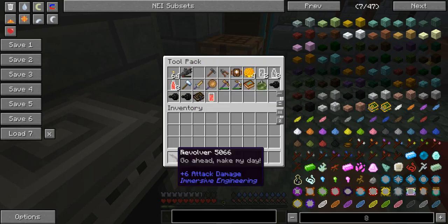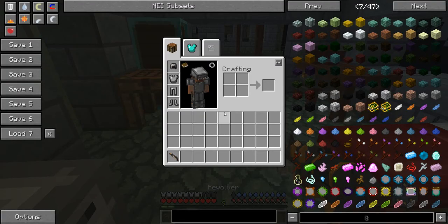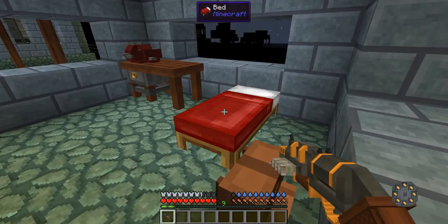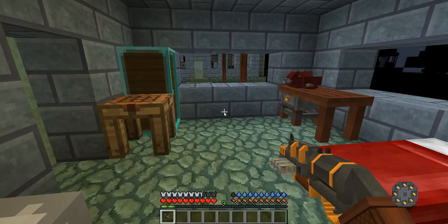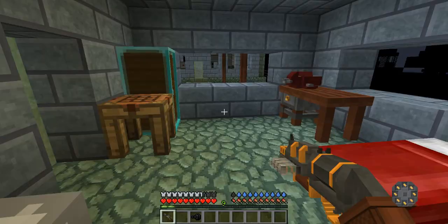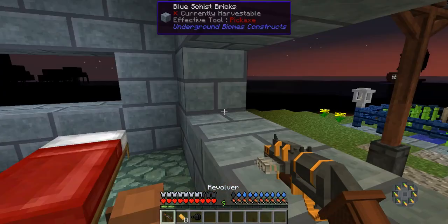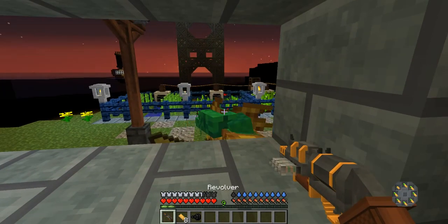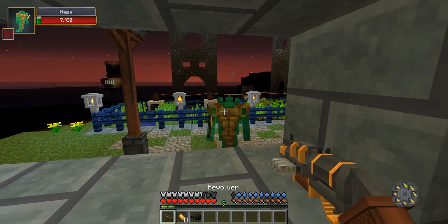This is also part of Immersive Engineering. Now, there's a lot more powerful magic-based stuff. Let's see what we're loaded with — empty casings. This is the Immersive Engineering revolver. Let's reload. You can see it reloaded with these magical bullets. This is actually the only magic thing I'm showing.